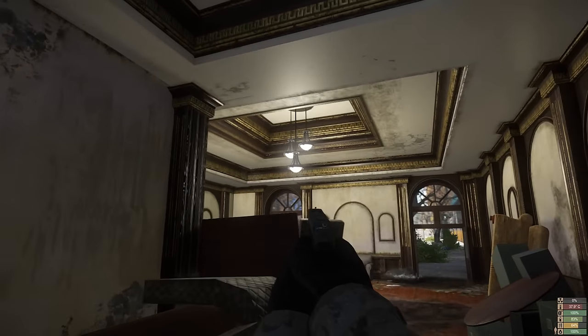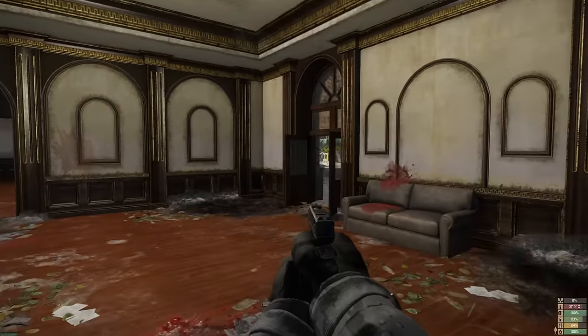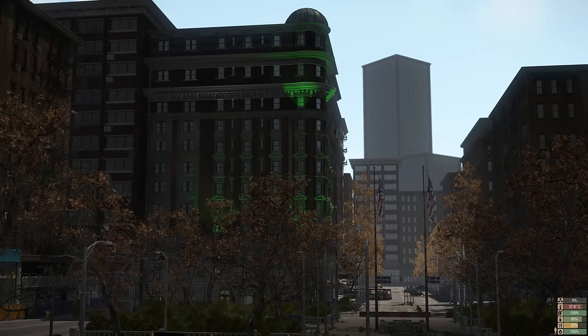When you turn the lights on with the generator for the elevator, it turns on lights all around the inside of the hotel as well as on the outside. So if you power up that elevator, any other survivors in the surrounding area will surely know of your presence.